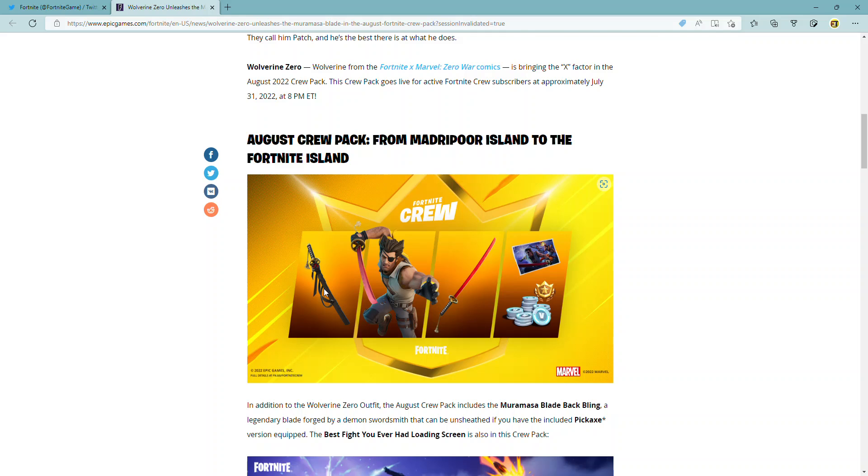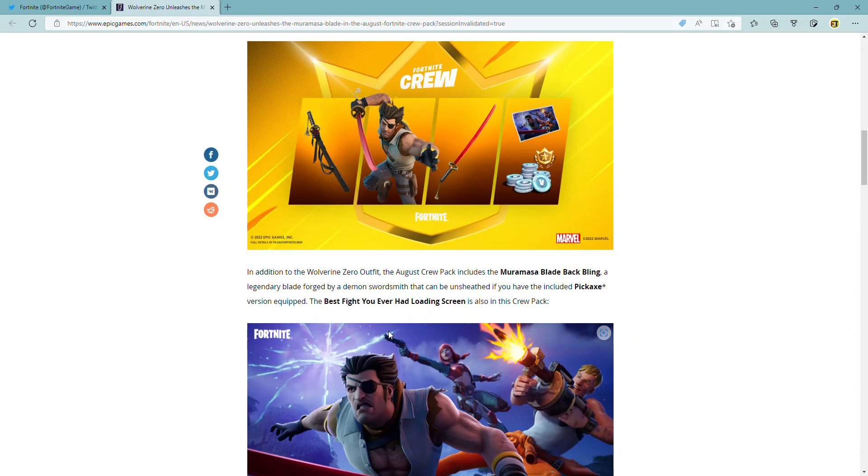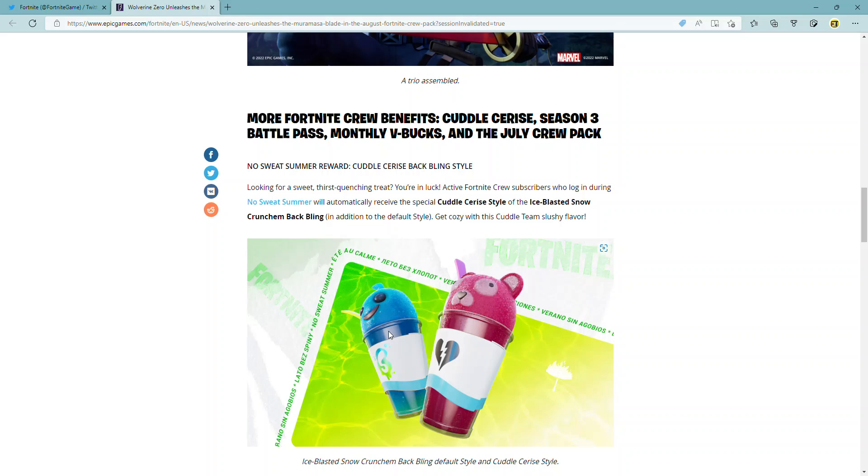You're going to get the sword, the skin, a back bling, 1,000 V-Bucks, and a loading screen. It says in addition to the Wolverine Zero outfit, the August Crew Pack includes the Muramasa Blade — a legendary blade forged by a demon swordsmith that can be unsheathed if you have the included pickaxe version equipped — and 'The Best Fight You Ever Had' loading screen.